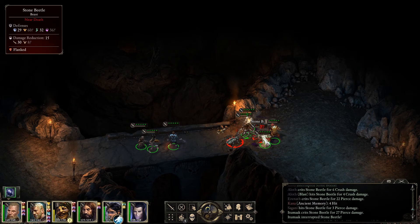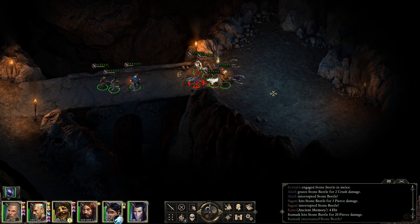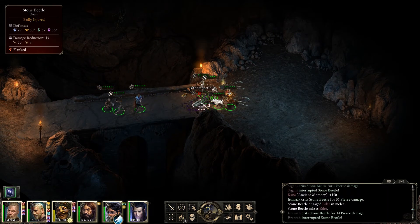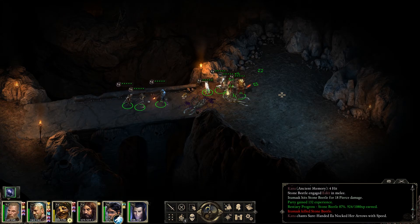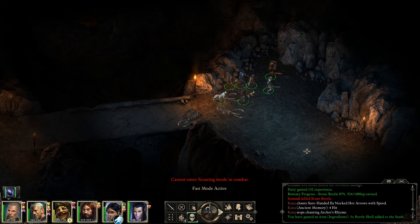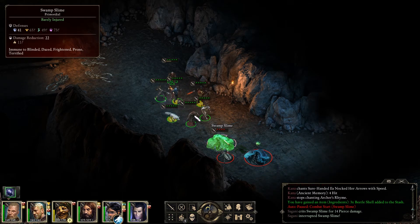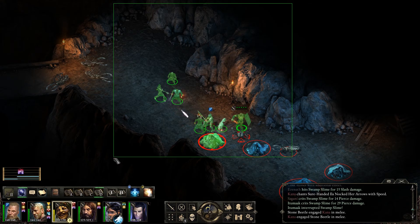There we go. One down, two down, and the third one shouldn't be much of a problem either. There we go. Let's take the Swamp Slime first here. Connor, you can take the stone beetle.